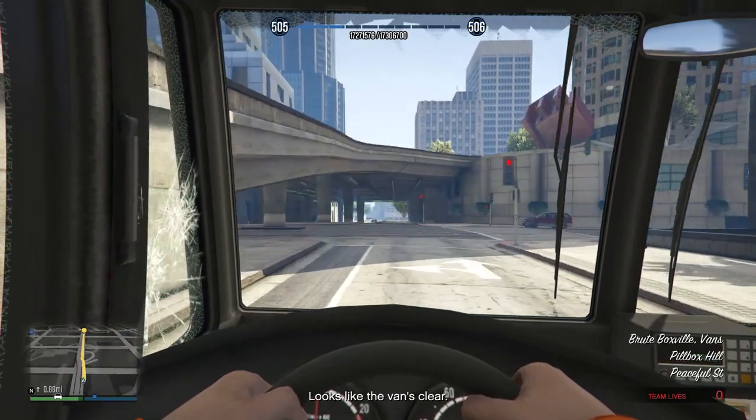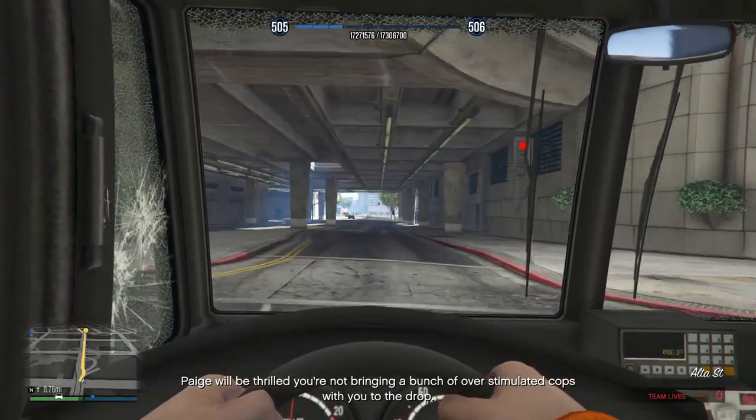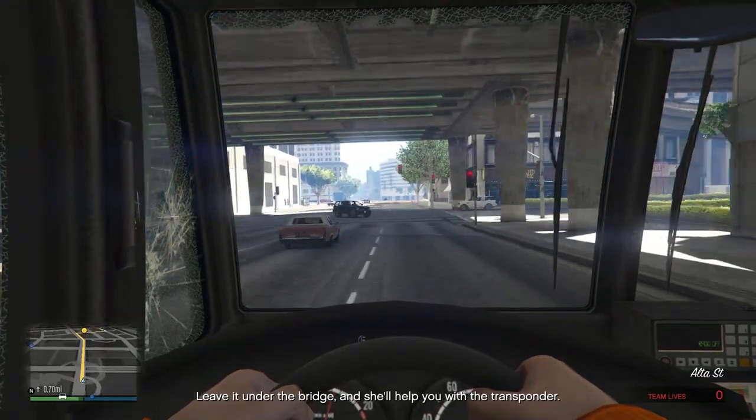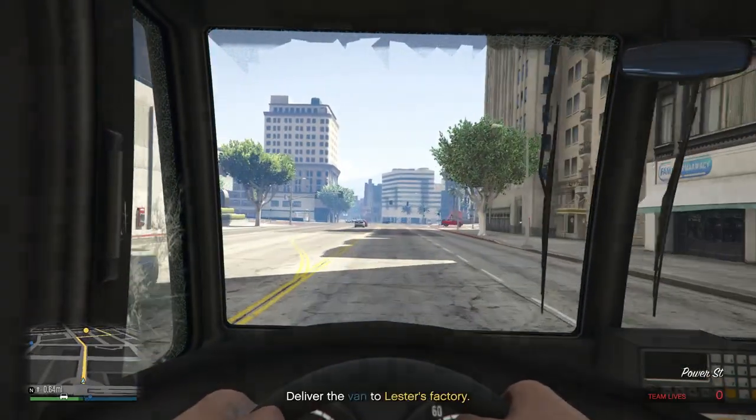Looks like the van's clear. Page will be thrilled you're not bringing a bunch of overstimulated cops with you to the drive. Leave it under the bridge and she'll help you with the transponder.